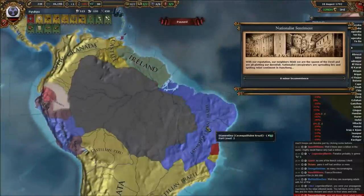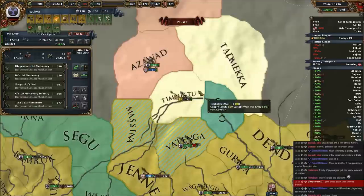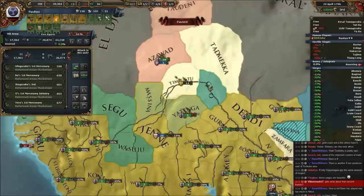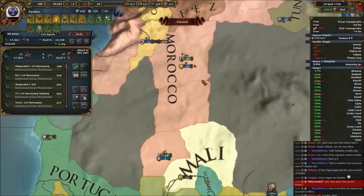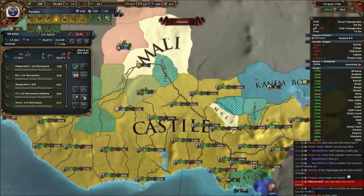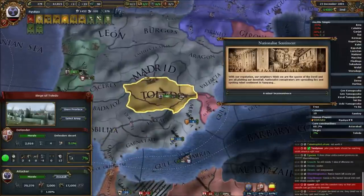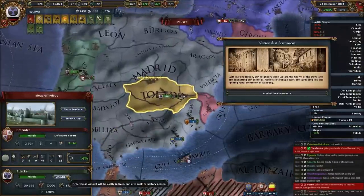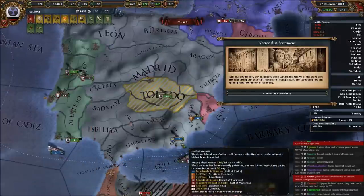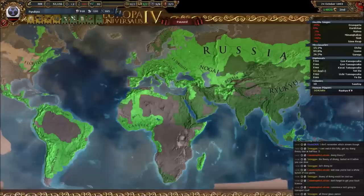We now had France on our side for dealings with the rest of the world, and animist France is mighty. When we annexed France — and it was very important we did annex them — we got control of their colonies, helping in the New World. Next up was Castile, who had quite the global empire. They fought us hard out of Africa — I'm sure they put a few stack wipes on us — but we wiped them off the map similarly, taking them down to Toledo and annexing them to gain control of all their overseas colonies.